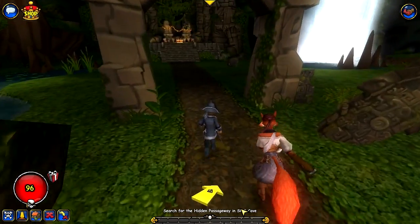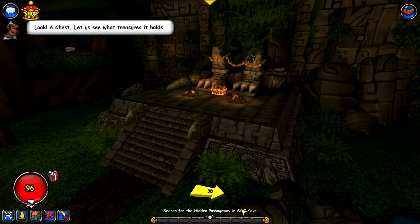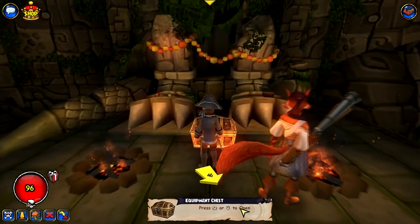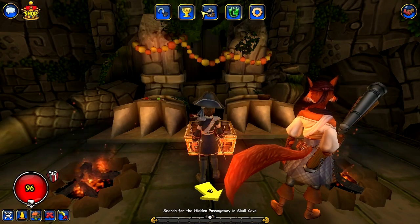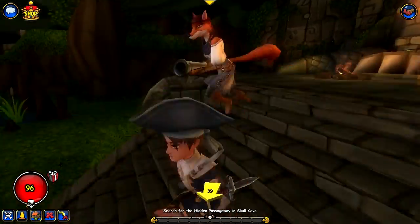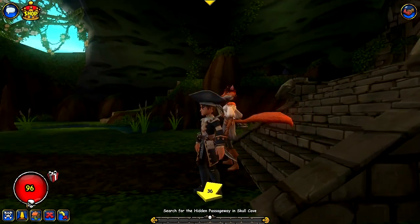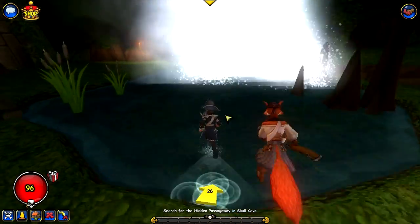This is where we actually get our first piece of armor from this magical chest. Let's see what treasures are inside — I got a corsair jacket! Look at that, we got our first gear, and it actually looks pretty cool. I like how there's a little sword on the shoulder pad.